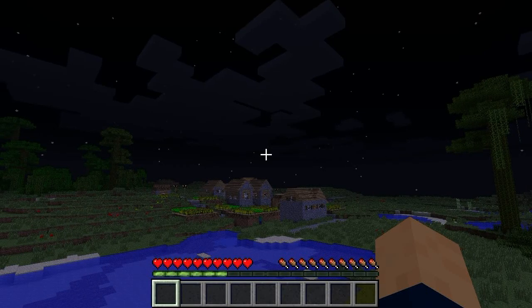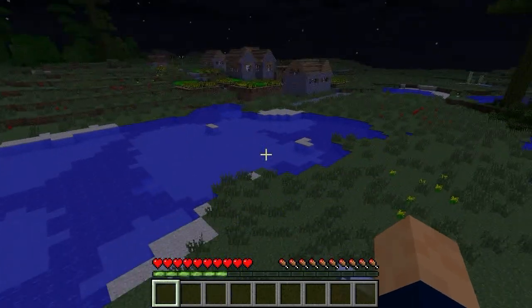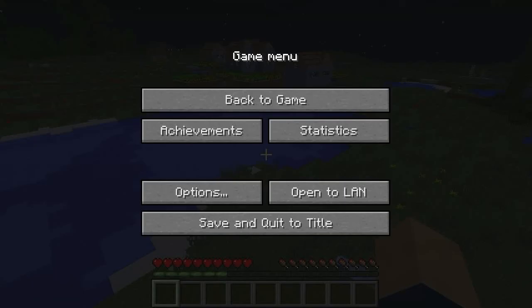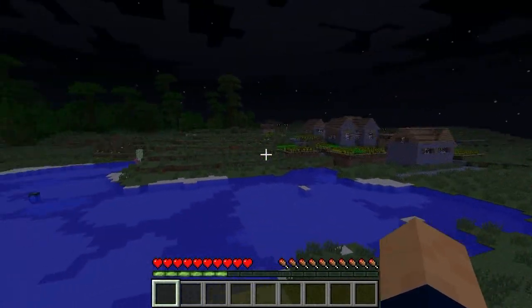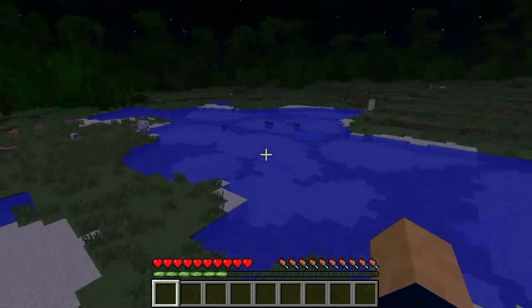What up guys, it's Fire here. As you can see, this is my old village from when I first started — the pond is only one deep. I'm using the new snapshot. Since the new release is just next week, the 24th, I decided to do the snapshot, just to tell you all the new things coming in it so you can be aware and ready. It's called 1.4 — the Halloween update. It's got cool things in it.